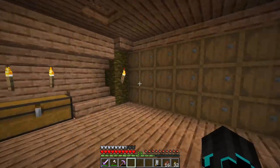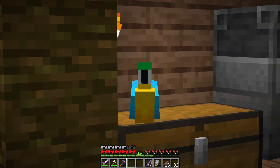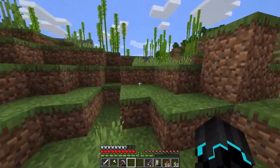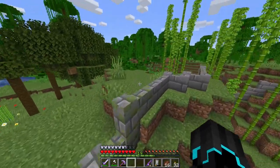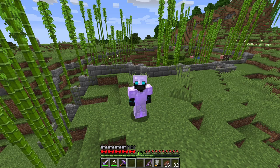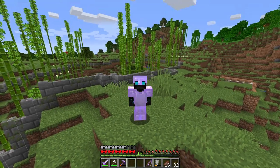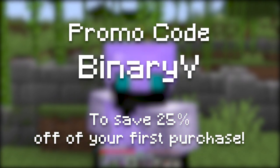I need a Lure III fishing rod. Anyway, in this episode I want to tame a cat that I've found, and second I want to make the animal shelter roof area over here at the animal ranch. But before we continue, a quick word from our sponsor Humble Servers — want a Minecraft server for you and your friends but can't afford normal prices? Humble Servers has servers starting at $0.75 in their budget lineup. Use the link below and promo code BinaryV at checkout to save 25% off your first purchase.